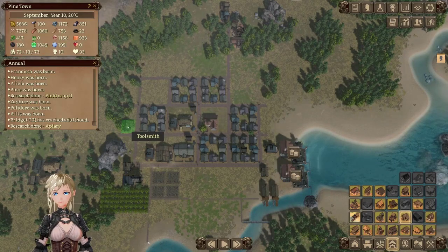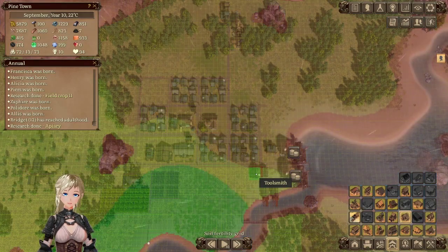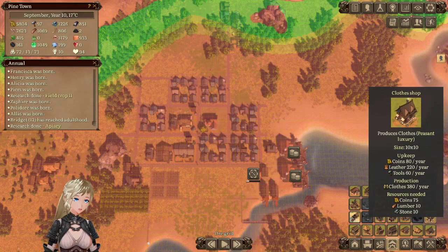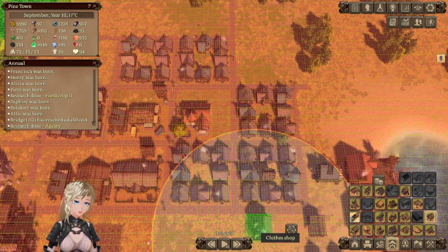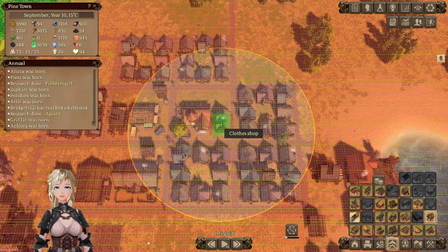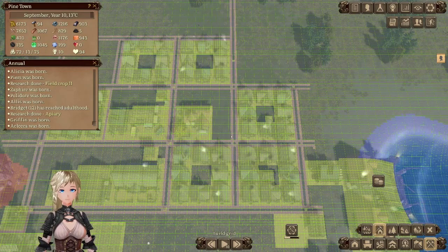Where do I put this? Housing block — be over there a little more. Here's good. All right, let's see — clothes shop. Oh, this might fit with the church. Will it, will it, will it? If I get rid of a road... have you guys noticed a trend that my roads are causing me difficulties?